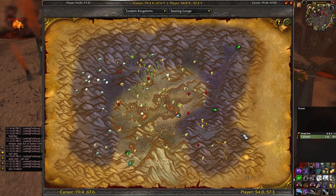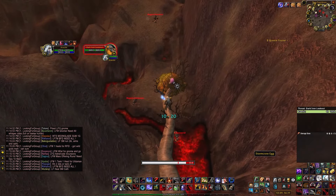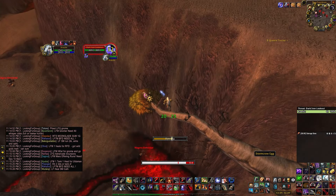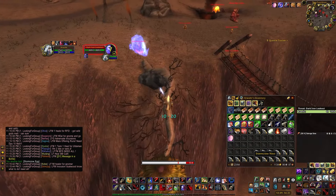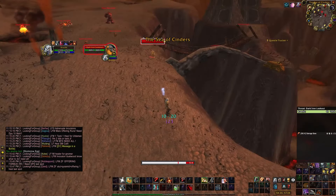For the Focus Fire rune, go to the Searing Gorge at this spot. You will see a branch with a nest on it. Loot the egg from the nest. After a few seconds, an Enraged Stormcrow will spawn. He is a level 45 normal mob — kill it and loot the Focus Fire rune.